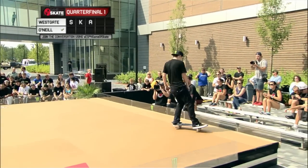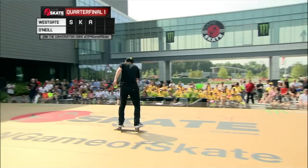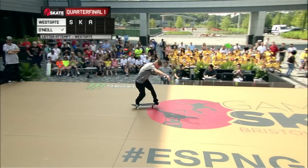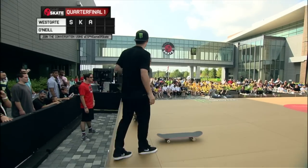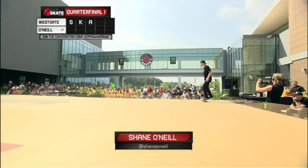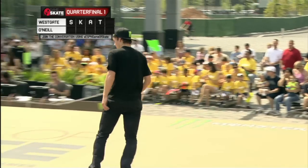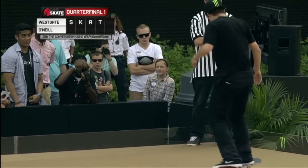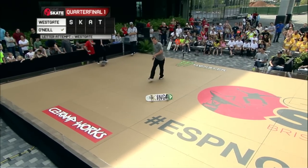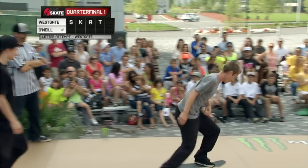Nollie half cab flip. You can afford to get a little crazy now. Good on defense. Switch back big spin — that's a make on defense. As the referee, Jason does have discretion on close calls. Big flip. There's the T. So Brandon Westgate pushed up against the wall. Will Shane O'Neill drop a hammer? Switch back big flip — that's good. He gets two tries on this one. When he's on the final letter, the skater will get a second try to defend. But if Brandon Westgate doesn't hit it here, he will be eliminated.